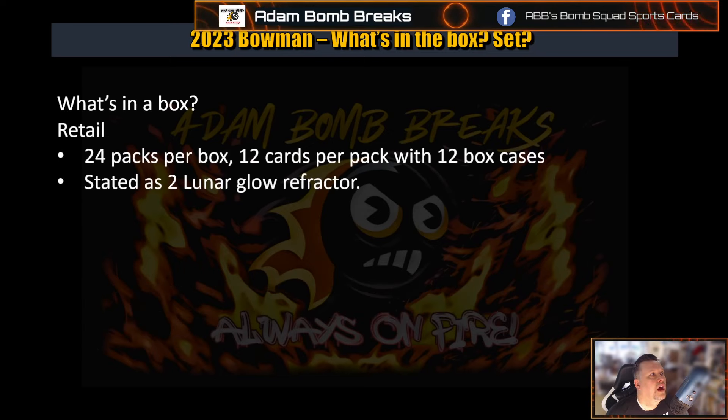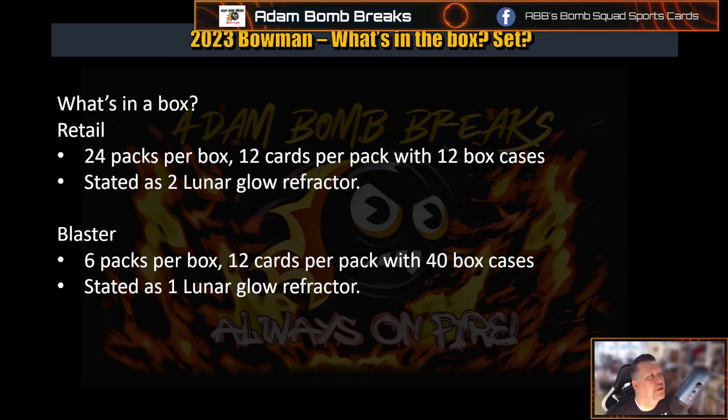Now let's look at Retail. Retail boxes have 24 packs per box, 12 cards per pack, 12 box cases, and you're going to get two of the Lunar Glow Refractors, which is pretty cool. For Blasters: 6 packs per box, 12 cards per pack, 40 box cases, and you get one Lunar Glow Refractor per box. Hobby wasn't giving you that, so you can see they spread the wealth a little bit.